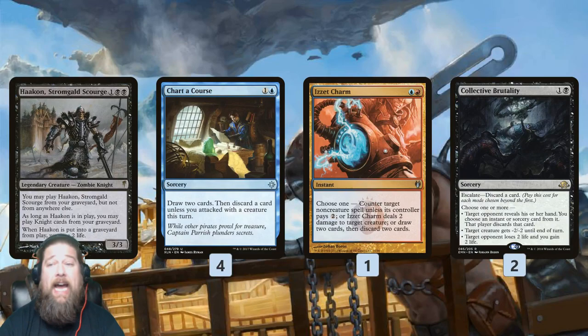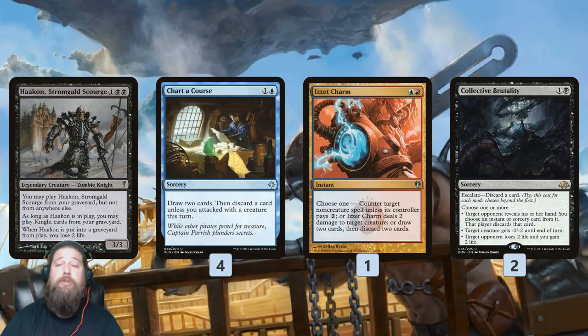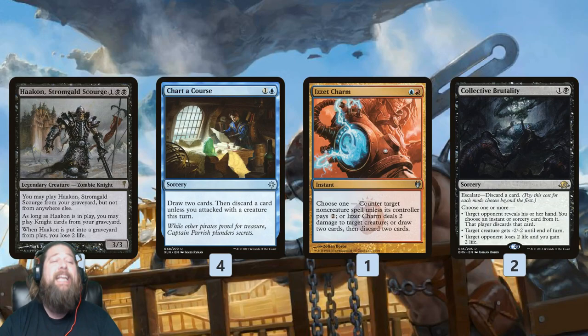Step one to comboing off with Hakann is getting Hakann in our graveyard. For this, we have Chart — just draw two, then discard a card unless we attack, so we cast it pre-combat. Izzet Charm can be a counterspell or double looting: draw two, discard two. Collected Brutality can clear the way from removal and counterspells with its discard mode, and thanks to Escalate, lets us discard a card or kill a creature. These are all ways we can get Hakann into our graveyard so we can cast it.